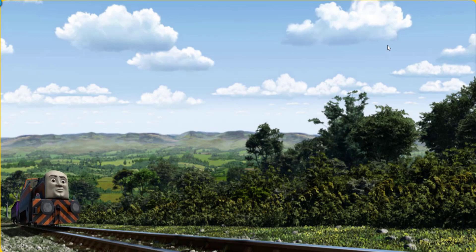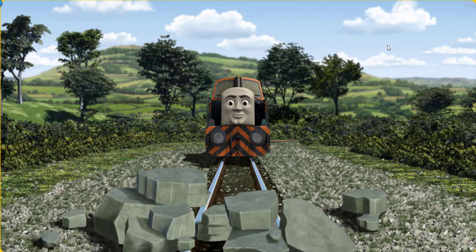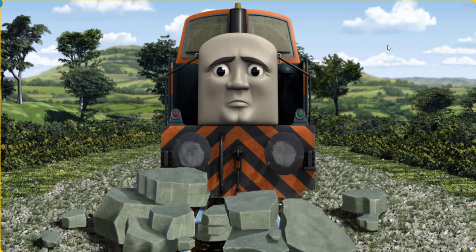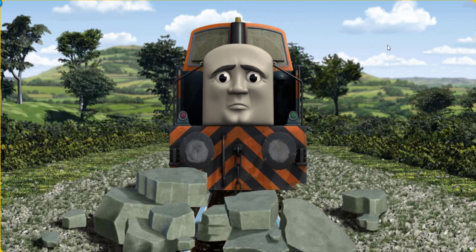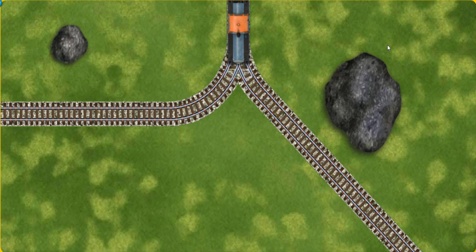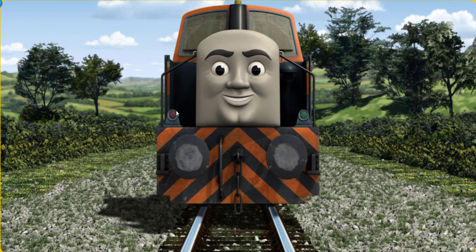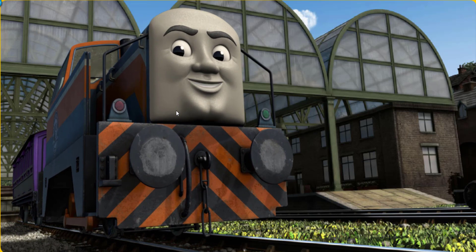Den set out for Knapford Station. Suddenly, Den had to stop. He needed to go a different way. Find the track that goes nearest to the smallest rock. All clear! Den arrived proudly at Knapford Station. With your help, he was a really useful engine.